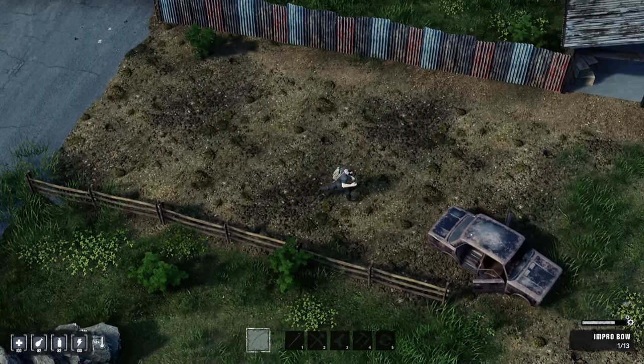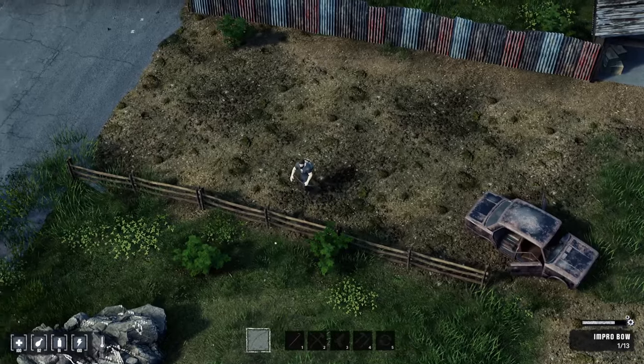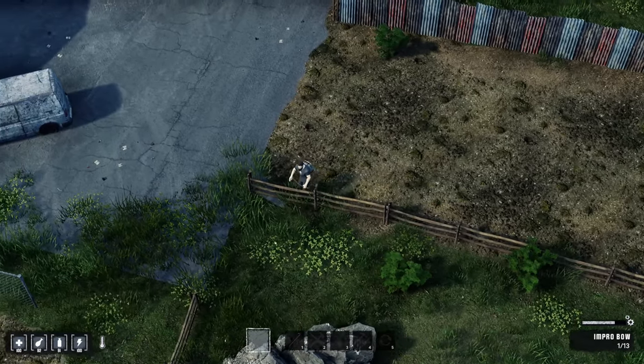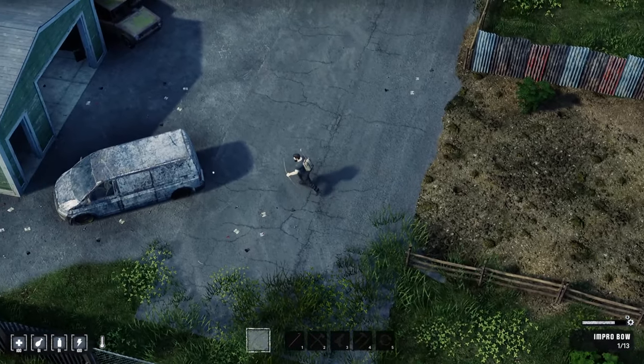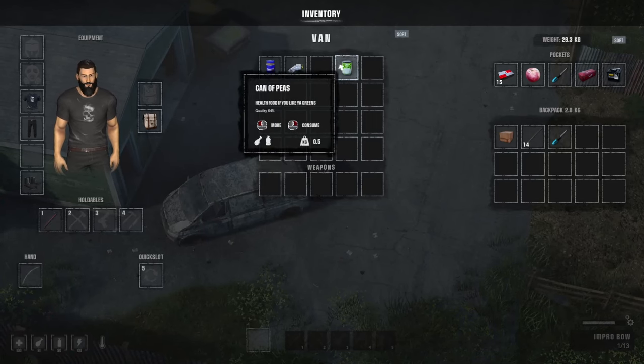These cars here are for your sledgehammer — you're going to get a sledgehammer and be able to get scrap, different components, and car parts off these cars. I found that out in the live stream. These are lootable — we got a screwdriver, we'll take that. Canopies, painkillers — that's health right there, it'll replenish you.